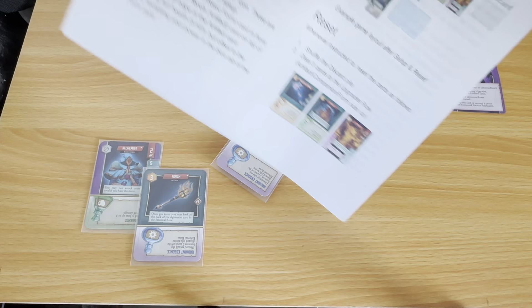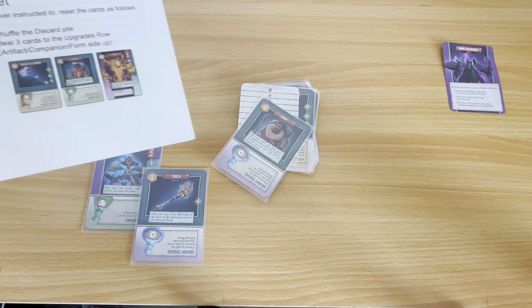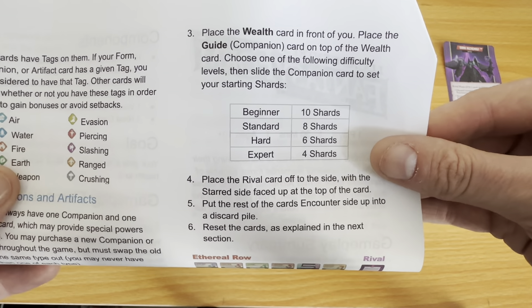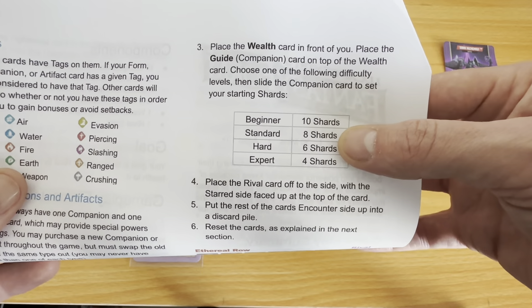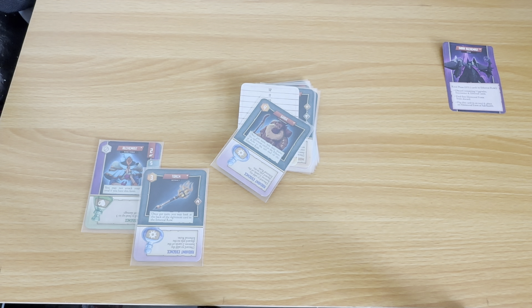Unlike Spaceshipped, there are different levels you can start at. This is a pre-release version of the game, so some of the art may change, some of the text may change, even some of the rules may change. We do have a difficulty level you can start at. Shards are our currency in the game, and I'm going to start with eight shards and see how we go — we may or may not win with eight shards starting, but let's start.